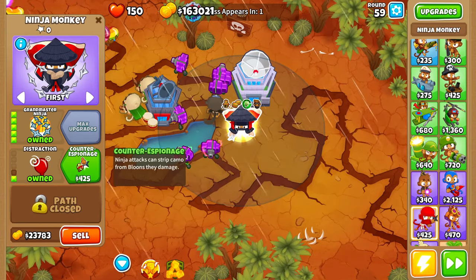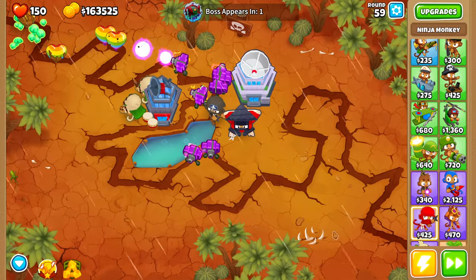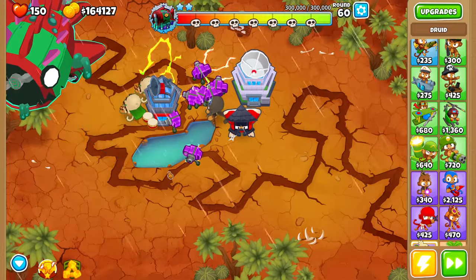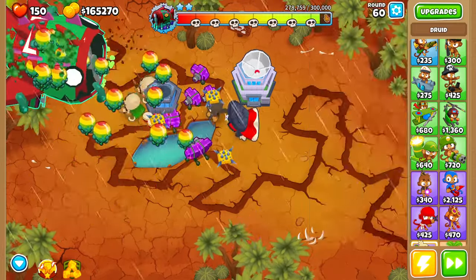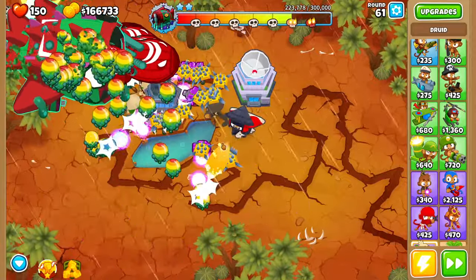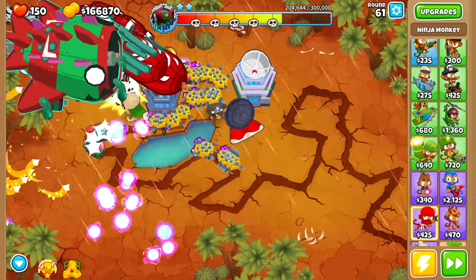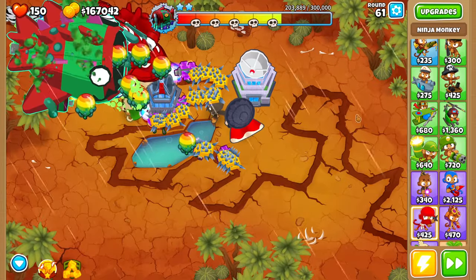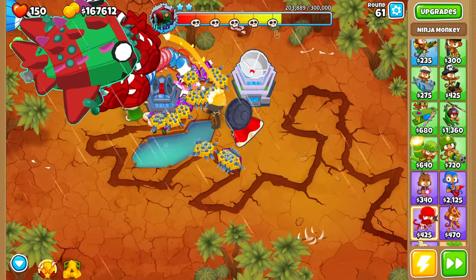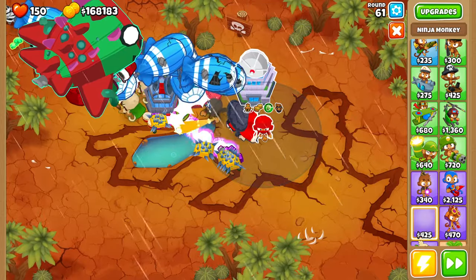We're going to go for the grandmaster ninja and actually go for the distraction and the counter-espionage, which is not normally something I go for. But trust me, this ninja is going to surprise you. We have the same defense as last time, and I don't think we need any more just for tier two — it does have 300,000 health which is a lot. Look at this ninja right here — it is an Adora ninja and it is absolutely shredding through everything. Oh no, that is kind of an issue — look how many BFBs there are right there. That is actually really bad, there are way more balloons there than I thought.